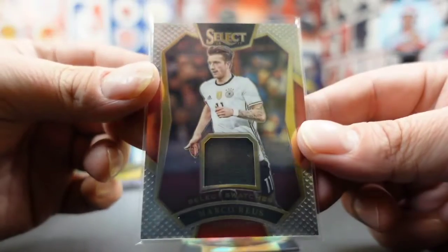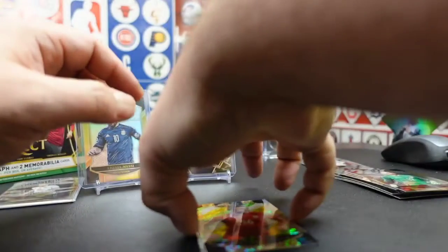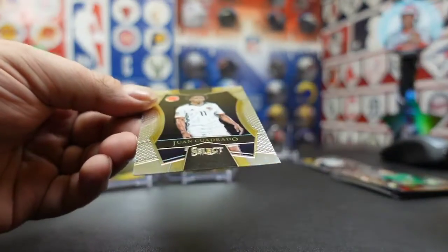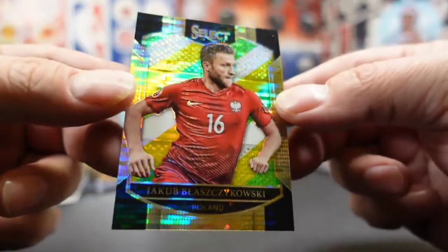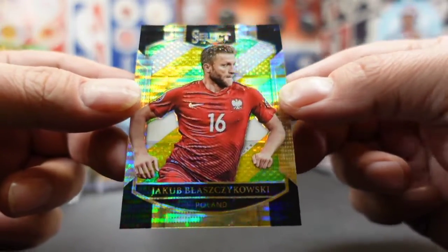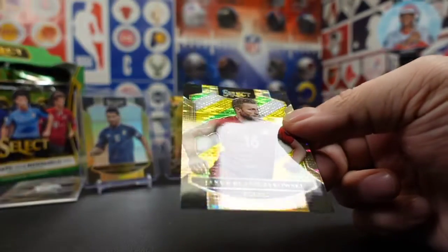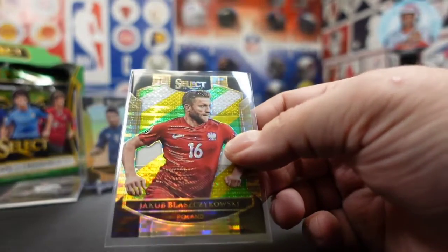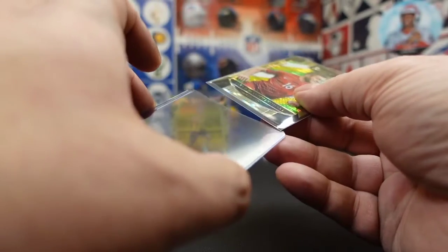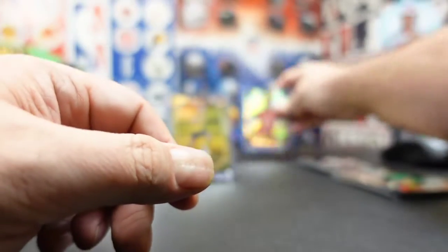Select Swatches — looks identical to the 2020-21 basketball. So this one is pretty cool. There's a Cordaro. Got a Pulsar — Blazkowski from Poland. Not numbered, but a sick looking Pulsar. Nice. I like this product so far. The parallels have been good — I got one silver, but Pulsar and Camo, those are pretty dope.